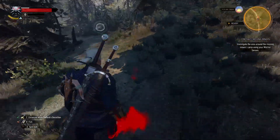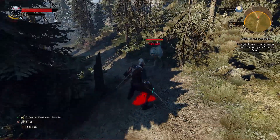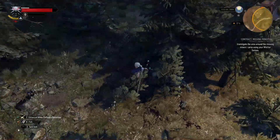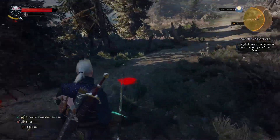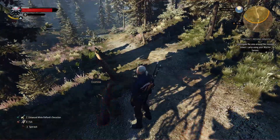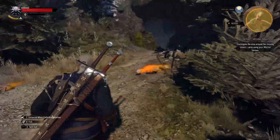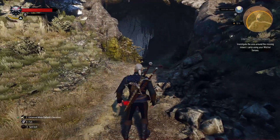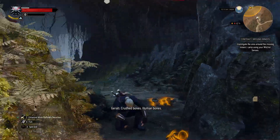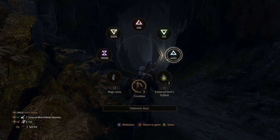They went up ahead — grab that. Definitely don't think it was a wolf. Wind didn't fell these trees — something else did, something big. A giant, perhaps? A Cyclops or a giant would have a club. Troll, cyclops, giant — I'm going to say it's a Cyclops. What have we got here? Crushed bones — human bones. A rock troll! I was right with the first call — rock troll. That's Aard, I think.